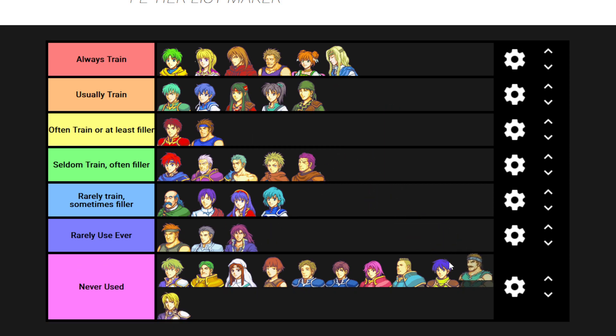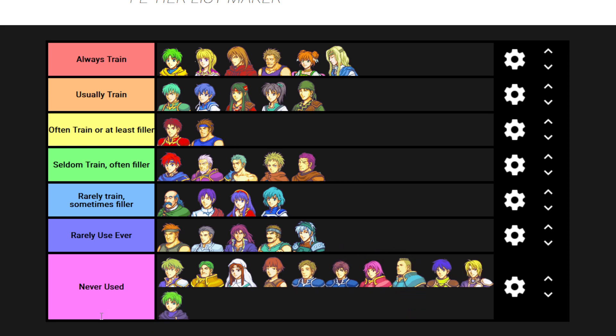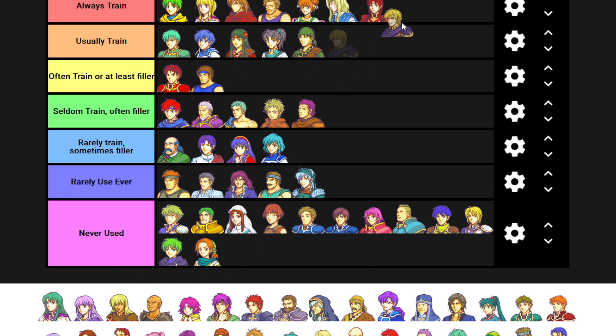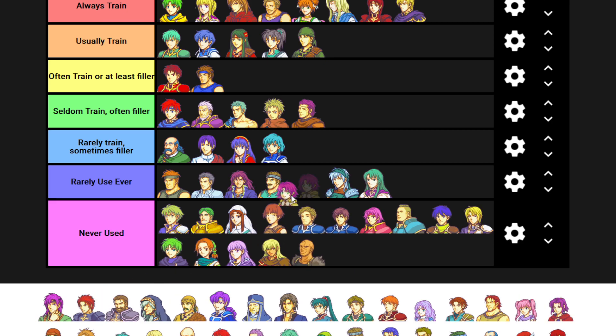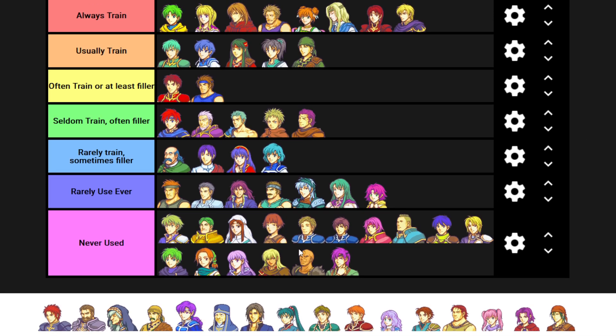Bartre - I'll put him in rarely use, because I get him, use him for a couple chapters, and forget about him. I've never used Ray. Never used Cath. Always use Milady. Always use Percival. I've tried using Cecilia and something about it just doesn't jive for me. Never used Sophia, never used Gren, never used Garrett. I've used Fa a little bit. Never used Hugh - I've never paid the full amount for Hugh, I've always just gotten gimped Hugh, taken his items, and left him to rot.